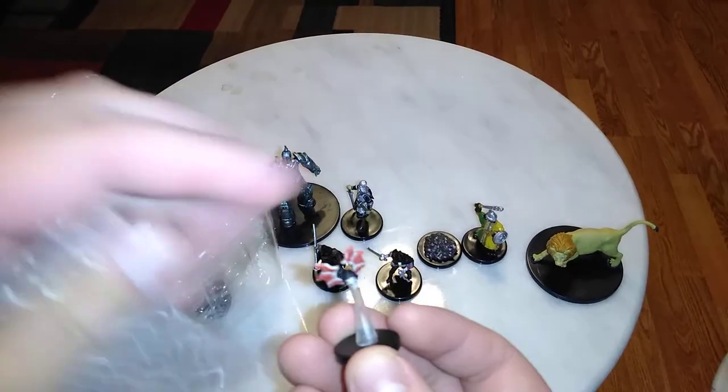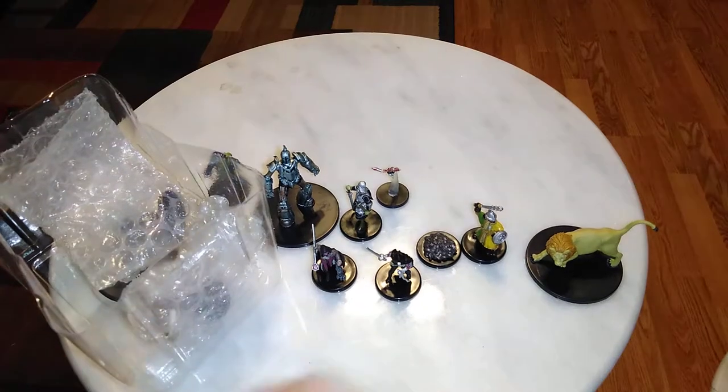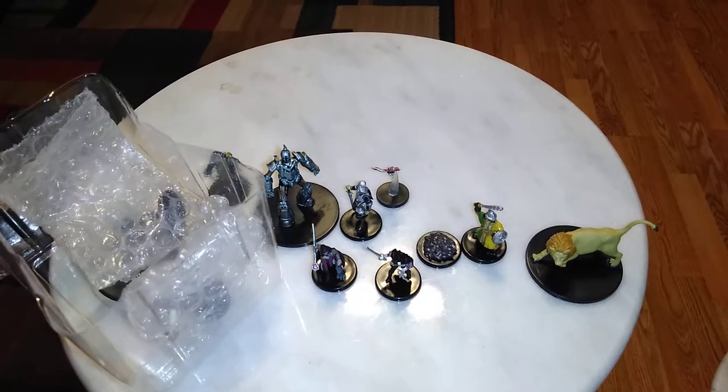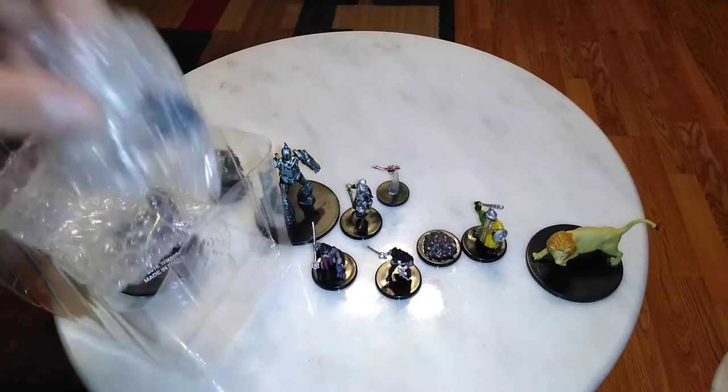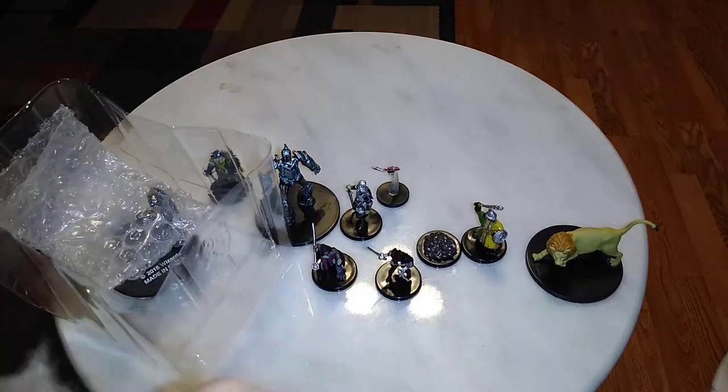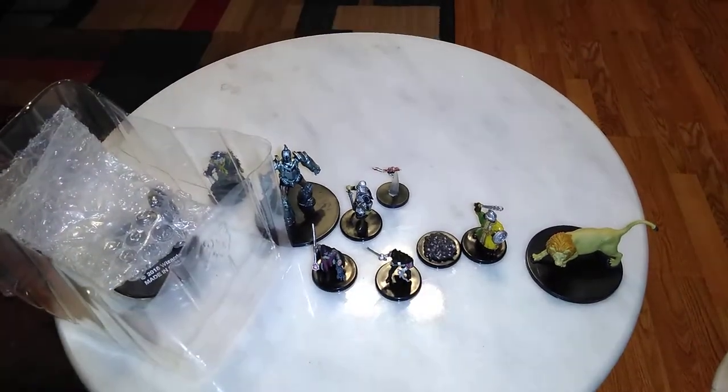Next up we have another repeat — this is the White-Faced Vargill. I already have this one, though it's not always bad to get the same Vargill because Vargills travel together. What's a group of them called anyway? Maybe someone can comment and let me know — I guess a flock of Vargill.